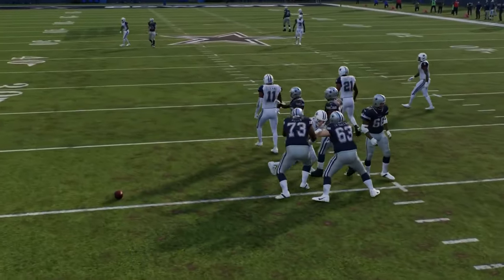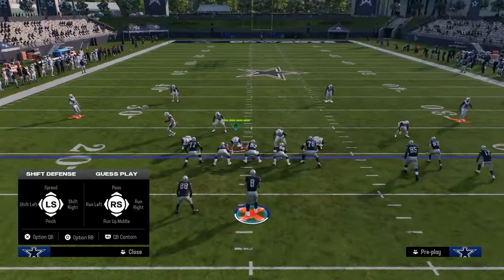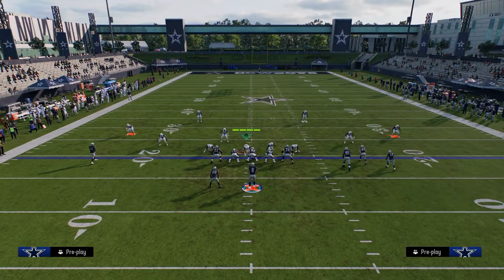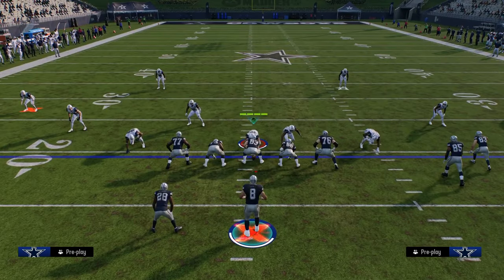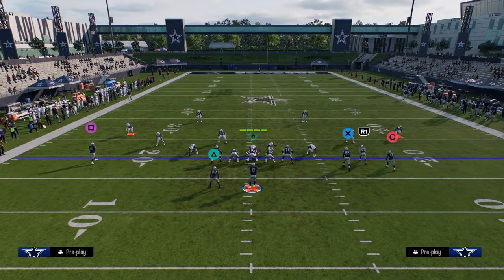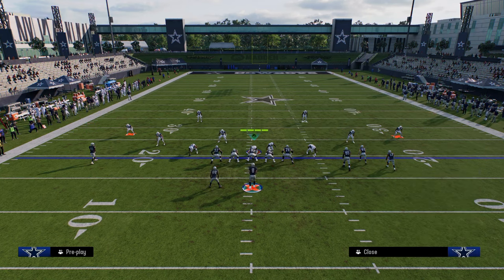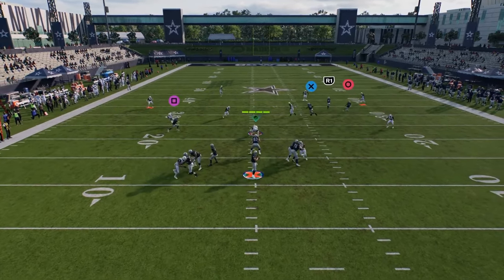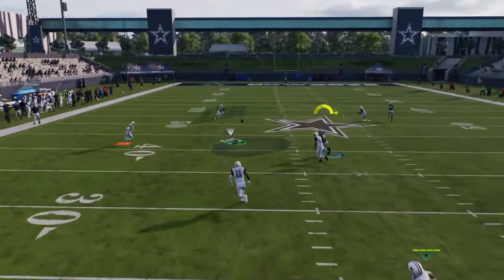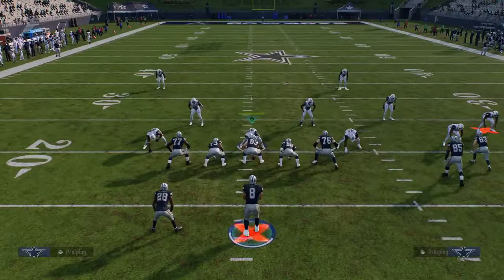They're going to switch stick onto the out route, and then you throw the post. And you can do this out of any play — it doesn't have to be anything special. What you'll see is they switch stick on that out route, and as long as they don't bump, you throw that post. Let me show that one more time.